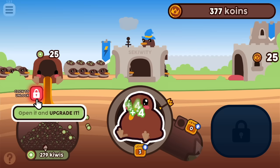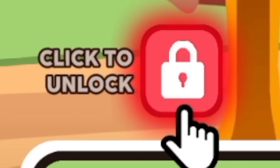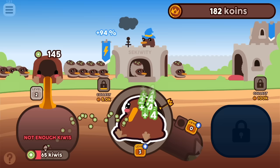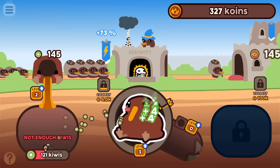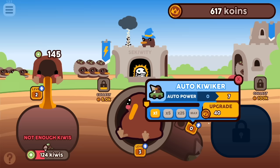But if you click security, things start to get sped up quite a bit. And this is screaming at me. I'll open it. Oh, upgrades my bag size? I'm about to be making a lot more kiwis per kiwi clicking. And what does this thing do? Oh, kiwi quicker. I think I'm going to develop a new speech impediment by playing this game.